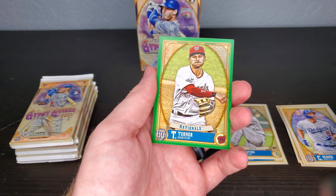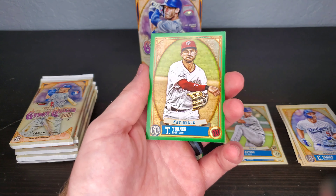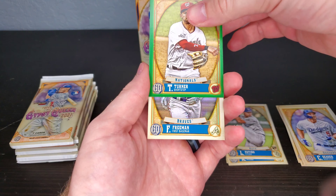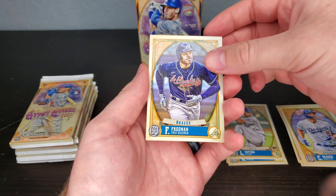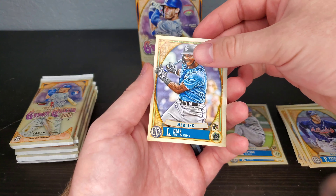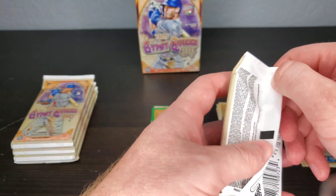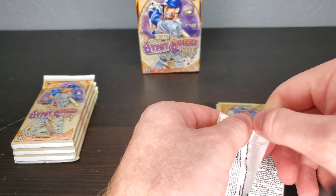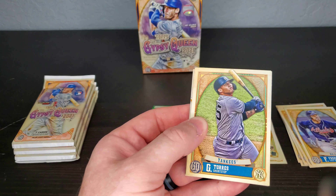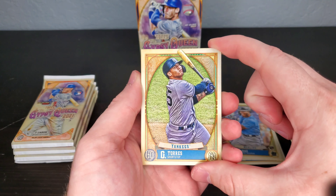Our exclusive green parallel for this pack is going to be Turner. Then Freeman for the Braves. And then a rookie card. So far so good — I'm not expecting anything too crazy out of these packs. It's just something for me to rip. I'm enjoying how these cards look.